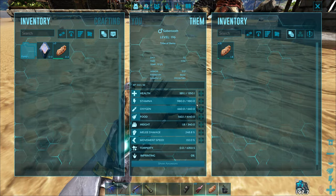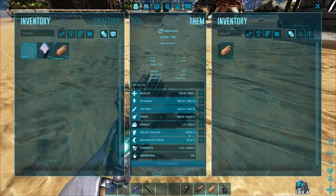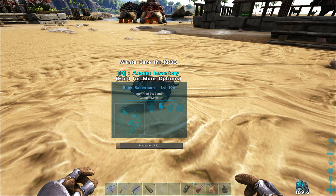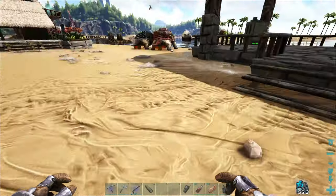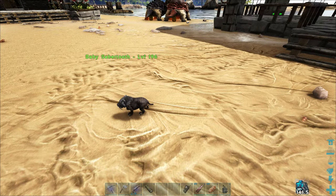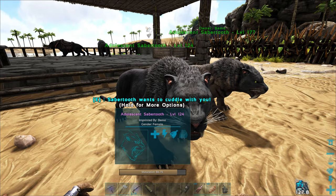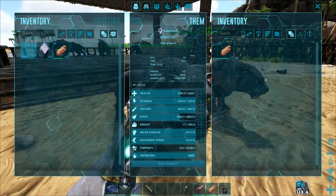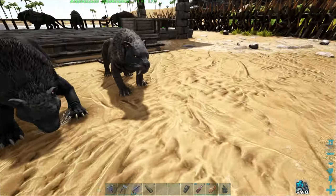How are we looking on stats here? Oh, we got everything! It's a male too! So we got the 1350 on the health, 980 on stamina, and the damage is 248. Not too sure what the weight was on the original female, but 340 is fine — it's just for a cave. The only thing we're missing on this is some of the colors. Looks like we got the stripes on this one too. Kind of cool — I like the colors on that one. Cuddle! So that one's good to go.